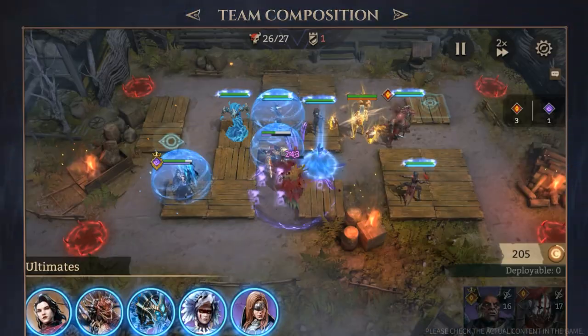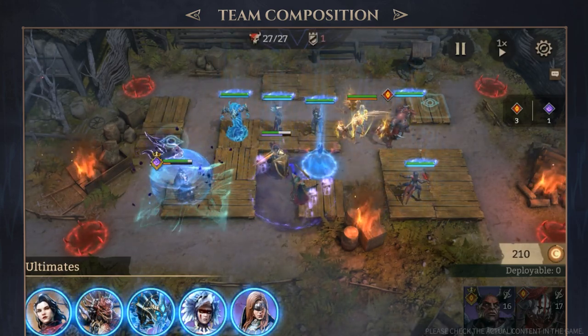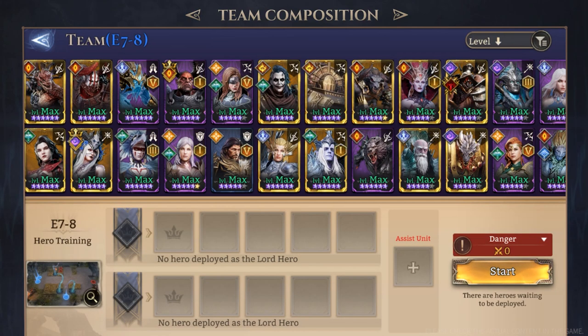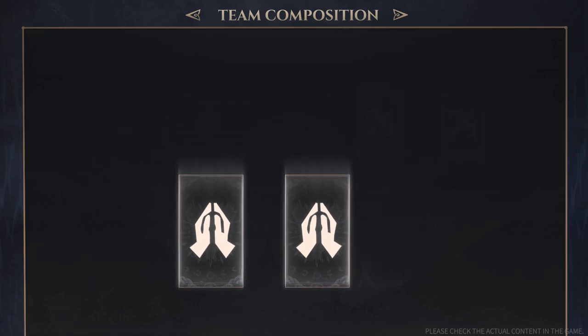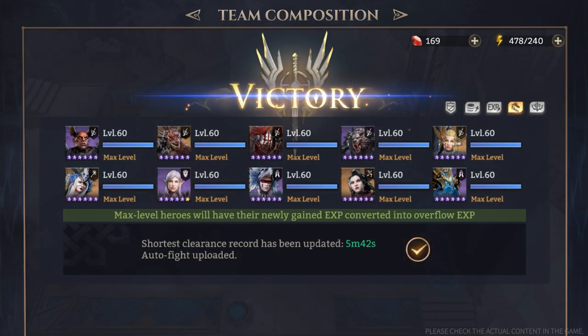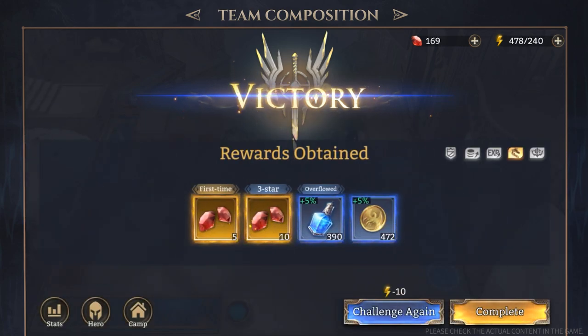Building your team: While heroes have distinct roles in battles, there are some fundamental combinations that can serve as a solid starting point for most encounters. Here's a general arrangement for your reference: three defenders or fighters, two marksmen, one mage, and two healers. As for the remaining two spots, feel free to adjust based on the heroes you have and the stage difficulty. While this suggested team arrangement provides a solid foundation, it is not a rigid rule — feel free to experiment and adapt your team based on your preferred playstyle.